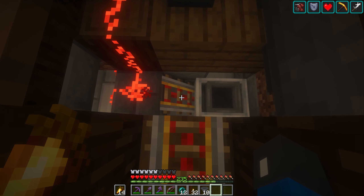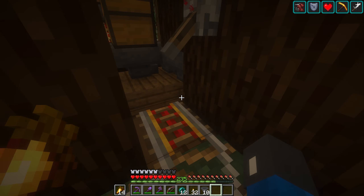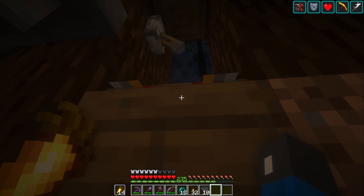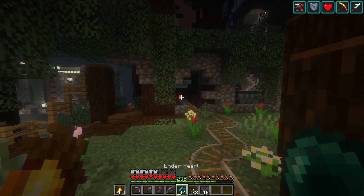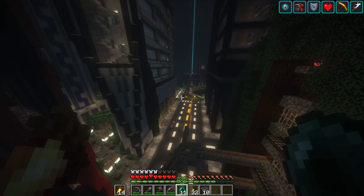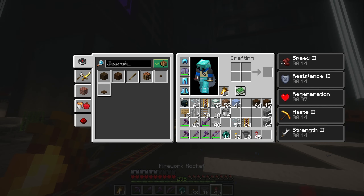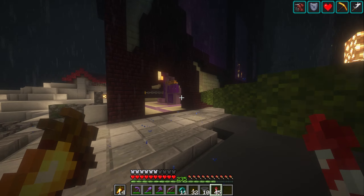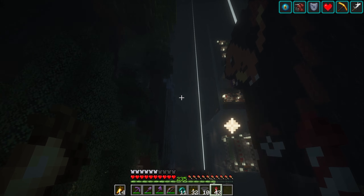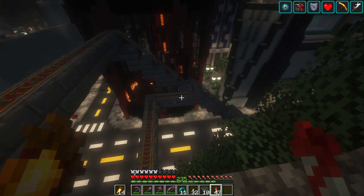We're gonna drop two minecarts with hoppers, and it's important we do the hopper minecarts first — otherwise if we do the villager first, the minecarts will just land on top of the villager's head. You need to do the villager last, which is pretty important. I have some water down there to break the villager's fall. Let me go get them imported from the factory. I might want to actually run fast enough — everyone knows minecarts are super slow.